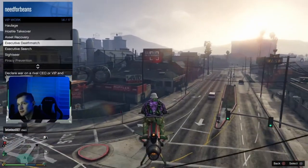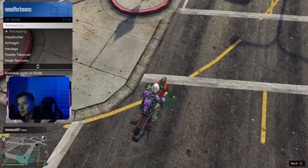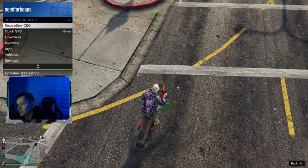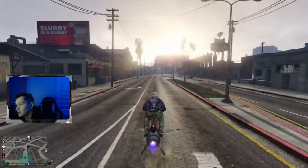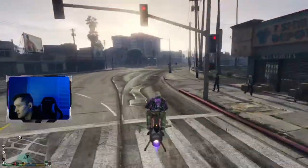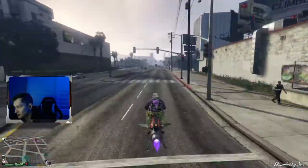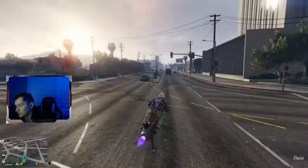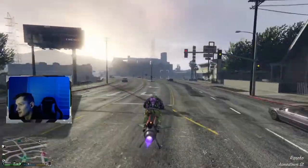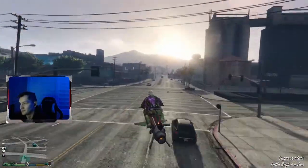To avoid insurance costs you can start up a VIP mission — any one works. I usually start up Headhunter because at the end you can grab the targets and get 20k. Also, if you're doing a VIP mission while the timer is running you're not gonna get bad sport points either. So not only do you not have to pay insurance costs, you also don't have to pay bad sport points.